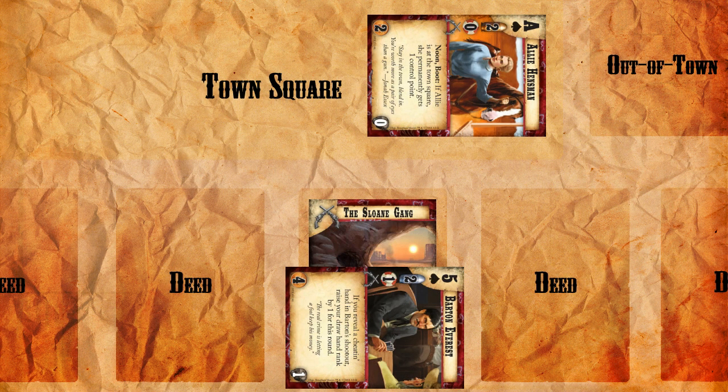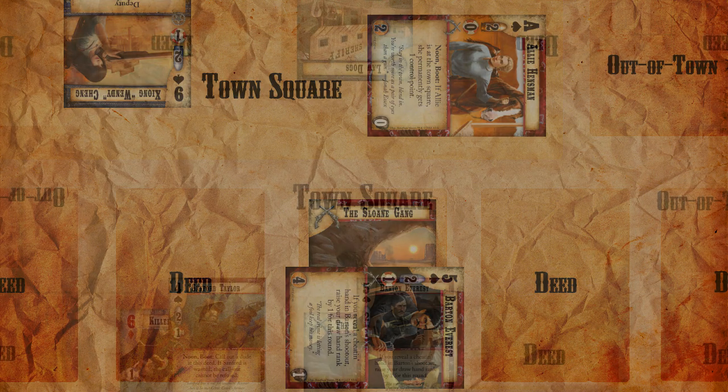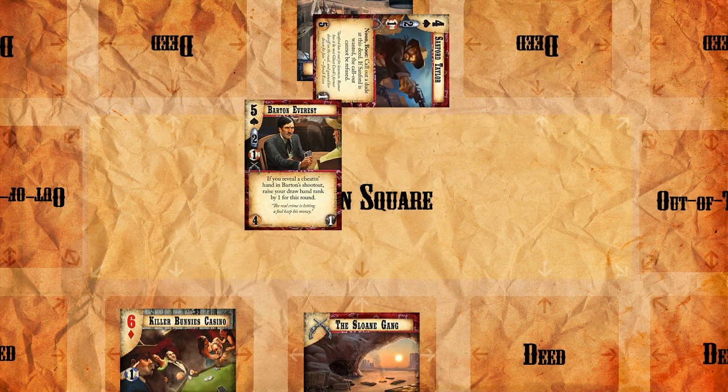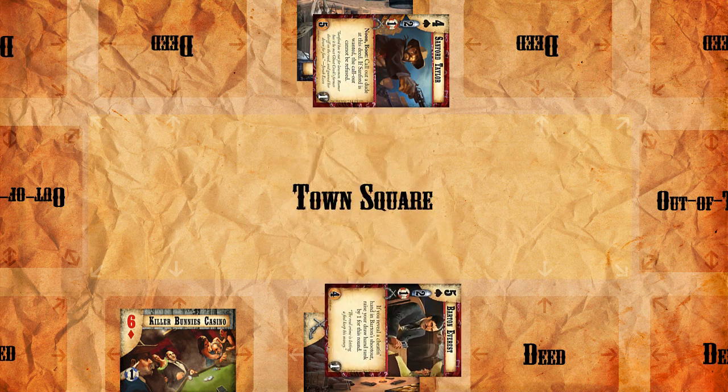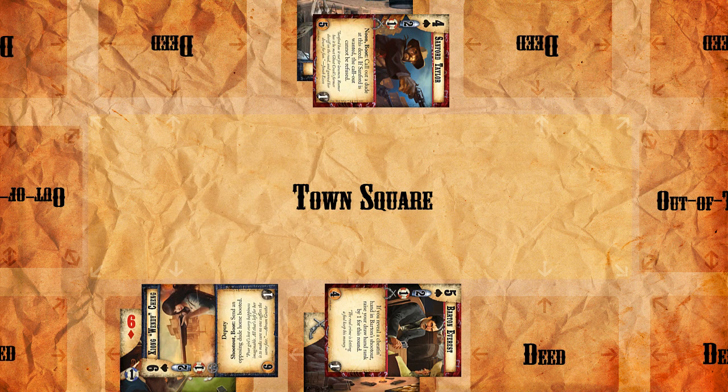Booted dudes also cannot move or join posses outside of their own location. This rule usually matters the most for your big stud dudes — you don't want to have them booted when you need them to protect people elsewhere. It can also be very important for determining control of deeds, especially at the end of the turn. Imagine if you have all of your dudes booted and your opponent plays a new dude from their hand — they might be able to move that guy to a location and take control of one of your deeds at the last minute, and there's nothing you could really do about it since none of your guys can move.